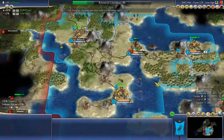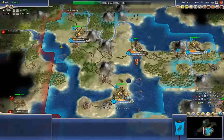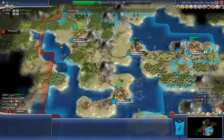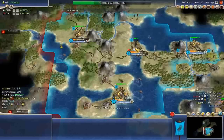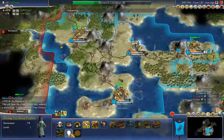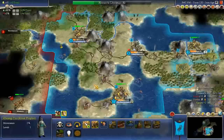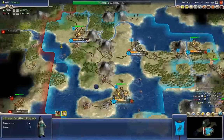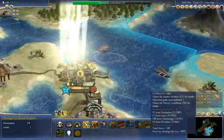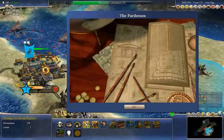Two turns to the Parthenon, nine turns to the Moai statues. But as soon as we build the Parthenon, we're going to go ahead and have a little revolution. Can this guy research? He's closer to being able to research it by himself, but not there yet, so we'll hold off. And boom — we have our first historical goal here with the Parthenon!